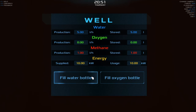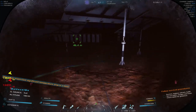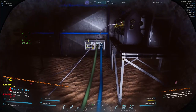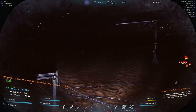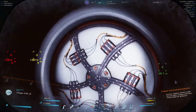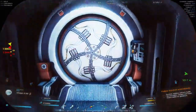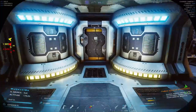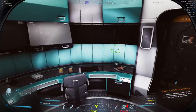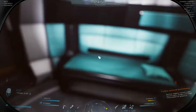I want to have some methane by the morning so we can get recharged and go back to the base. It says fill water bottle, fill oxygen bottle — but it doesn't say anything about filling a methane bottle. So I may have to run a methane line to the house, and then maybe the CO2 scrubber will create a methane bottle. I don't know. I don't have a methane line. Maybe I'll just have to refill it like it's an oxygen bottle in my inventory. There is a methane pump — we could run that to the pump station.